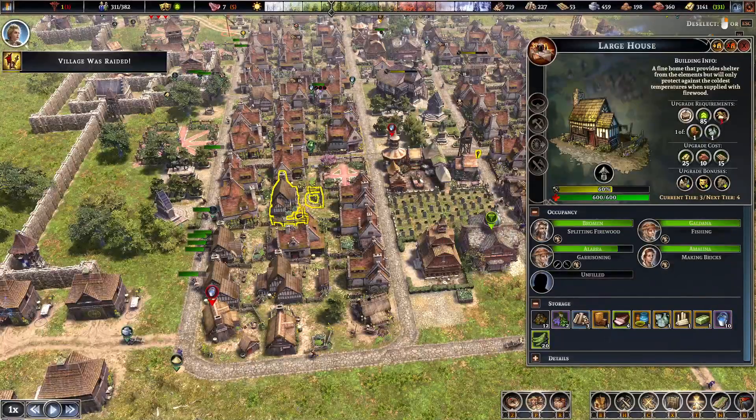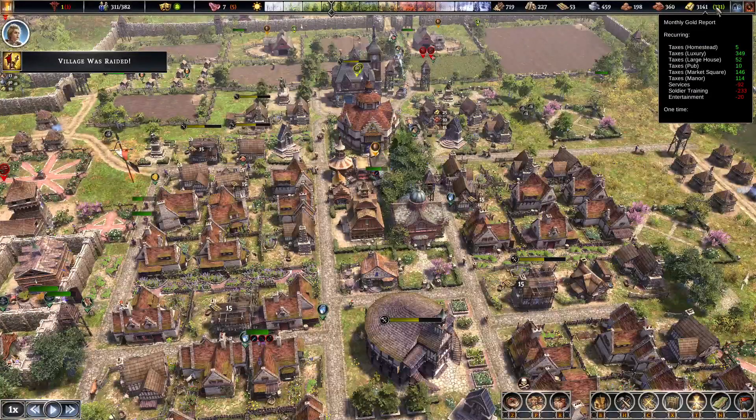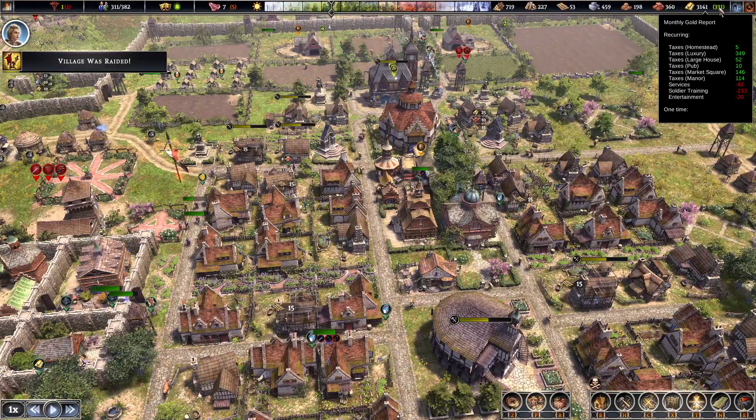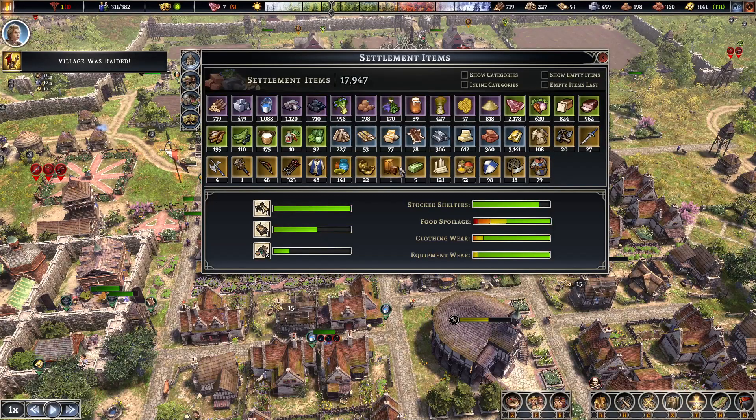In fact, there's only a few more large houses left to go. Our gold has suddenly gone through the roof — 349 from luxuries. I didn't realize it was that much just from candlesticks. Since I bought a few from the trader, suddenly our luxuries has gone crazy.